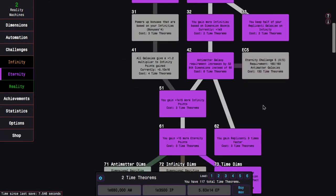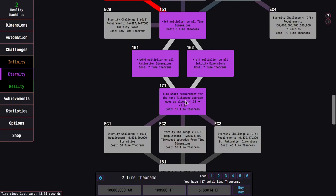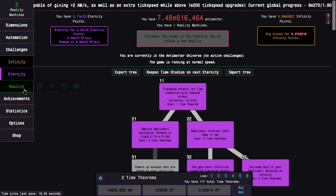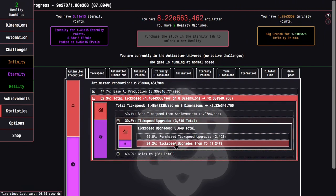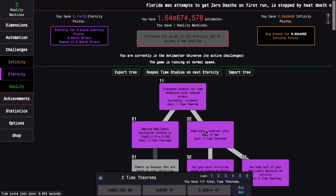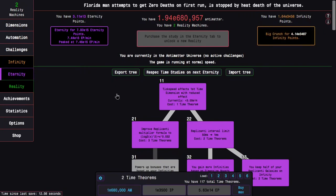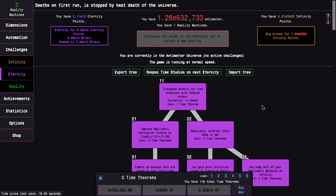Some other things to note while I'm waiting — I have the time dimension path because it synergizes well with time study 171. The glyphs are probably a bit more powerful than before: it used to be 10% from tick speed upgrades, now over 15% is from tick speed upgrades, and about a third of those — so over 5% of my production — is from tick speed upgrades specifically from time dimensions. The glyphs are starting to be a little more significant than before.